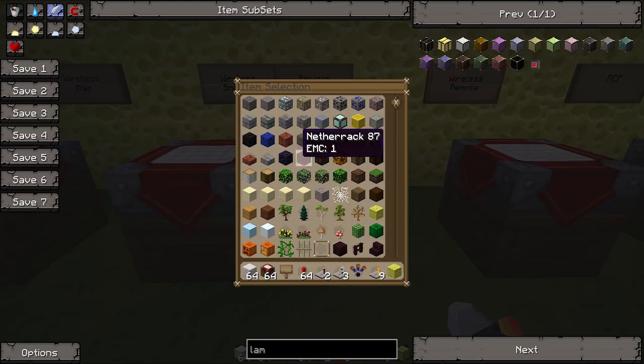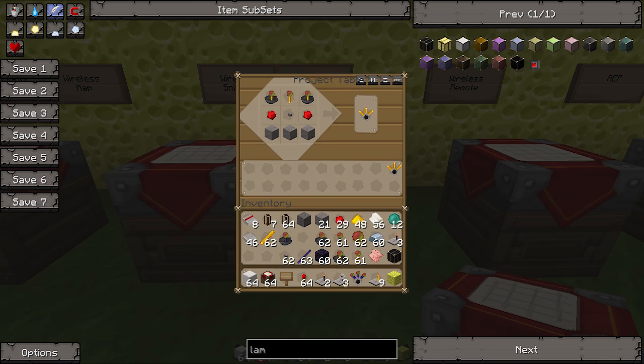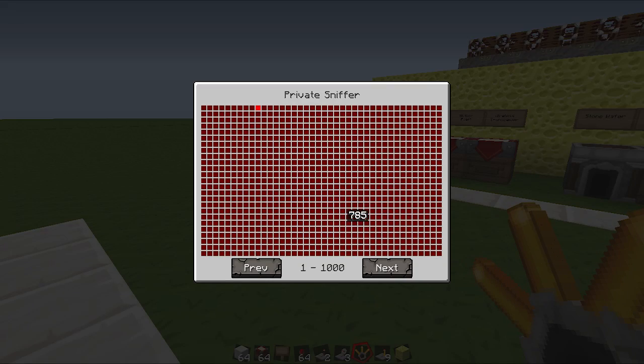Then you also have the private sniffer, which is a multiplayer-only thing. You make it the exact same way but just with blaze rod receiver dishes and blaze transceivers — exactly the same recipes, just with blaze rods. The private sniffer is exactly the same thing except it only shows your transmitters. So if there was another person on the server using frequency 5, you wouldn't see it with a private sniffer but you'd see it with the normal sniffer.